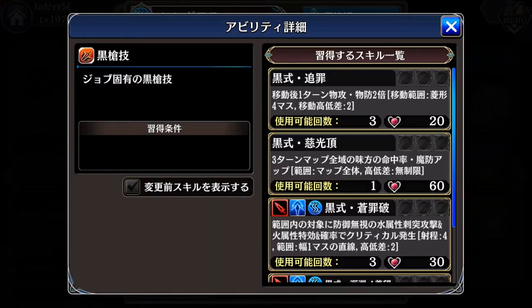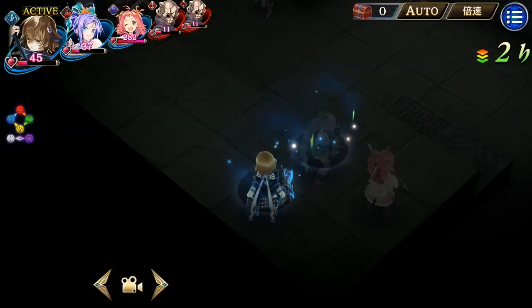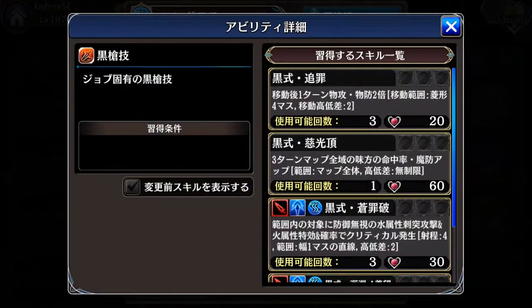Now let's look at her abilities in her main job as a dark spear princess. The first skill is a movement skill which gives her for one turn two times physical attack and physical defense — she is more forward but also stronger, dealing a lot of damage while resisting a ton of damage during that turn. Max movement is four squares from her initial position and the height difference is two floors.